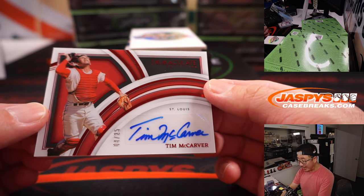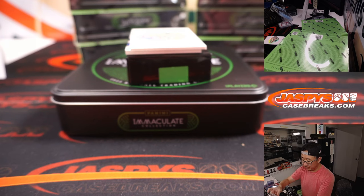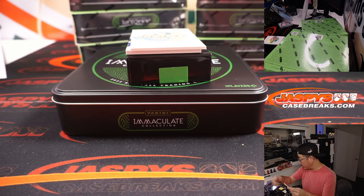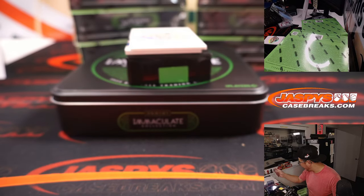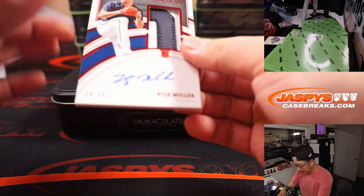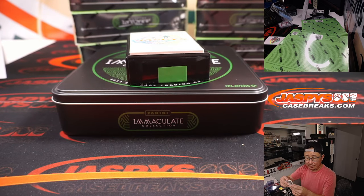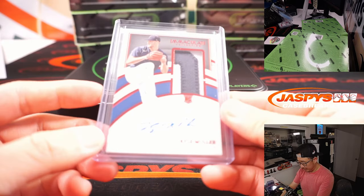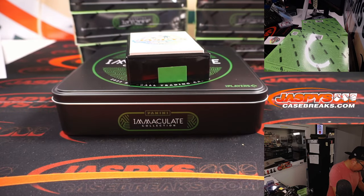4 out of 25, we've got Tim McCarver, Player Edition. That goes to the big number block group — St. Louis 4. That goes to the X-Line and the Cardinals — last spot mojo strikes again. And then we've got Kyle Muller, 4 out of 49. That goes to the Braves number block group — that's the other number block group. Braves 4, number 4 — that's for Martin.